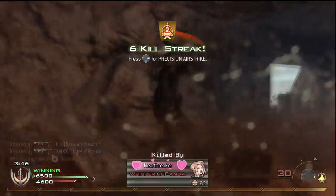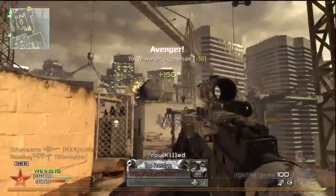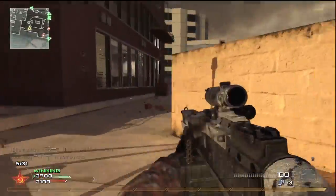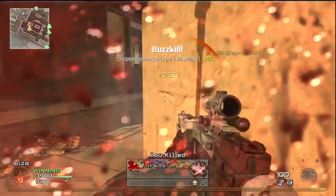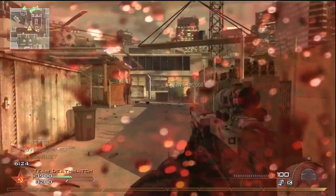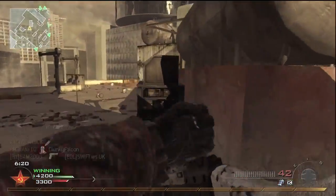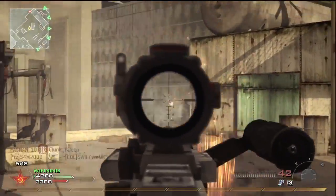The long range optics magnify the recoil present on this weapon so I'd advise against them, with the possible exception of hardcore game modes. The ACOG scope is moderately usable and does help in reducing the effect of muzzle flash. It is tricky to stay on target at long range though, so you'll run into trouble competing with enemies using altogether more stable weapons.